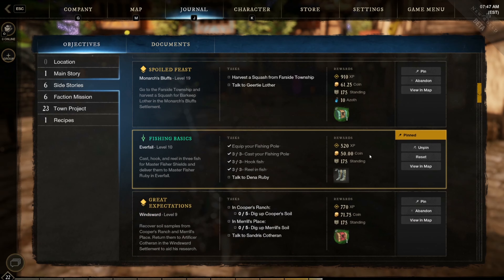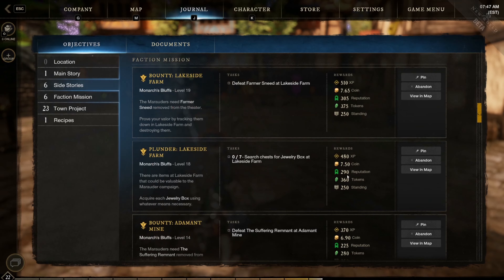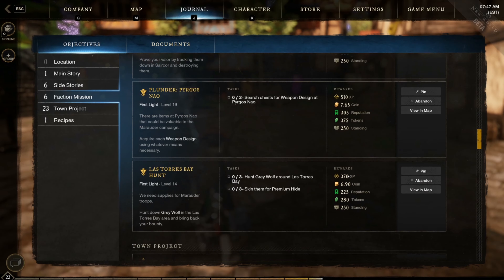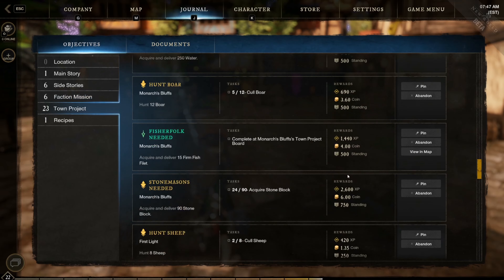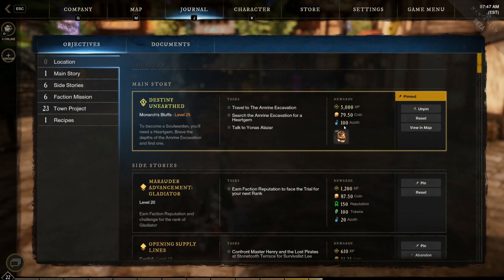Side quests will earn you in the neighborhood of 20. Quests from faction leaders and town boards don't provide Azoth because they typically provide you with a different currency, but keep an eye out for yellow pins throughout the town — those NPCs can reward Azoth with their quests.